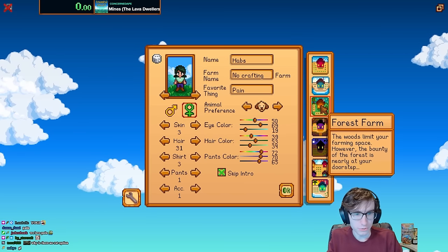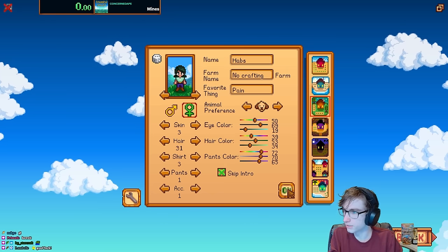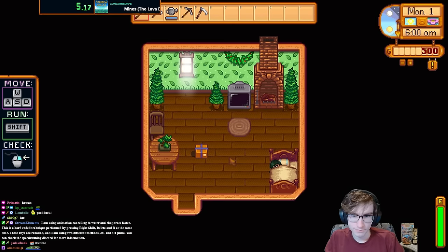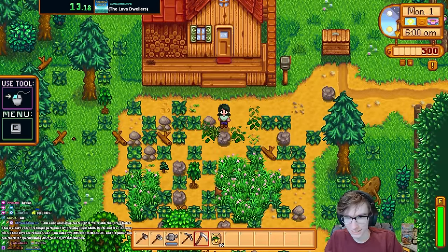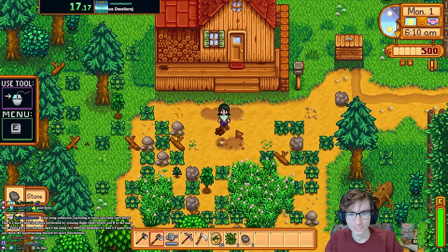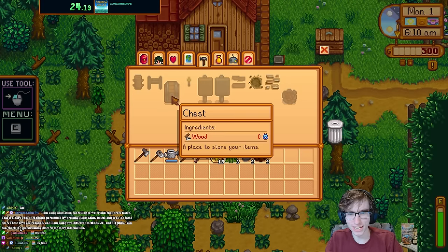Forest farm as per usual — it's just the best farm for speedruns. Let's get started: three, two, one, go! First things first, let's plant the 15 parsnips. But unfortunately, I need storage space and I'm not allowed to craft a chest.